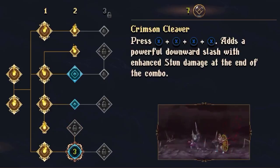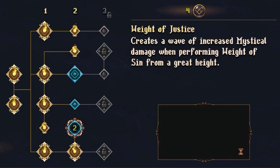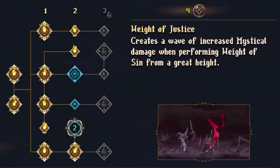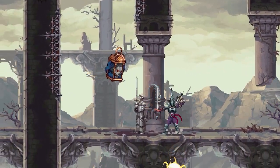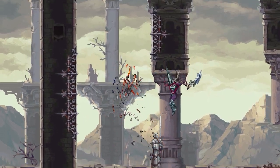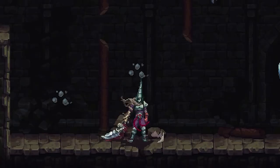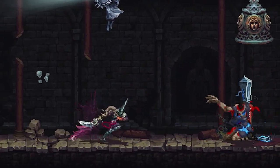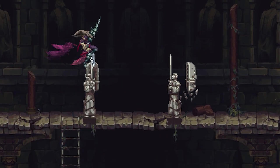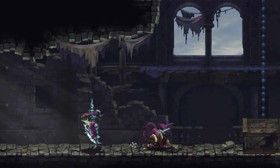Empower the blade further with an array of passive and active upgrades, allowing you to mix up your playstyle and tailor your Righteous Crusade in any way you see fit. Take to the skies with a devastating upward slice, hitting enemies multiple times before plunging back down to incredible effect. Finally, unleash the blade's full potential by coating it in your own blood. This powerful ability deals massive damage, while increasing the reach and potency of the blade and its attacks.